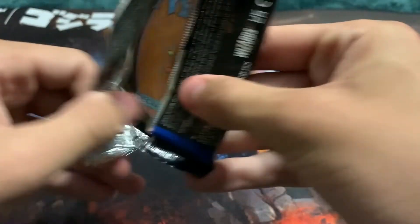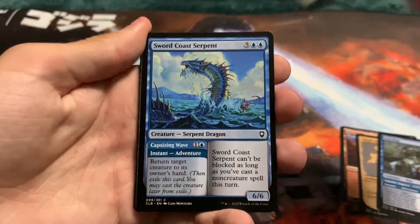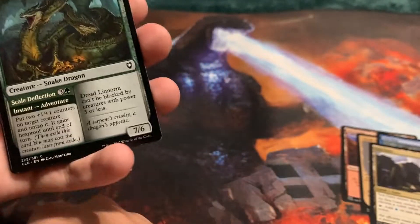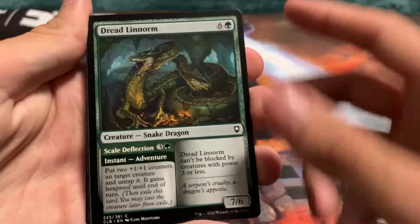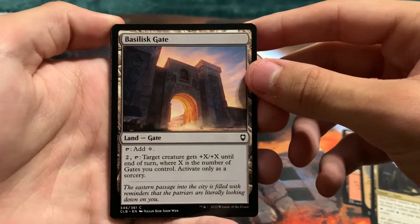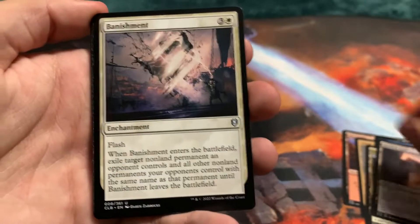That's a demon. Mountain. Cloak of the Bat. Sea Hag. Sea Gate. Sword Coast Serpent. Yes — another dragon! Probably not gonna use it for my... oh, hello. Dread Linorm — another dragon. All the dragons so far that I've gotten are in the correct colors I need for the deck. Basilisk Gate. Banishment.